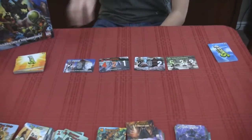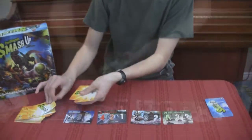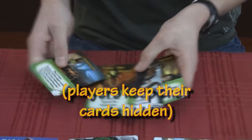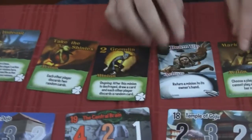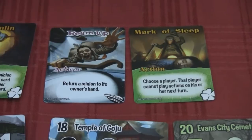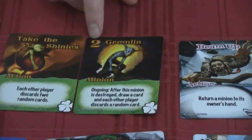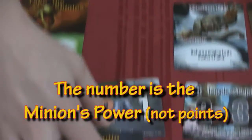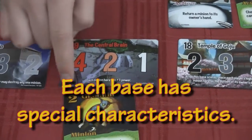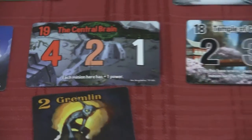The person with the most minion points on the base when it scores gets four, next most gets two, after that gets one, and then anyone after that doesn't get anything. So how do you go about getting your minions on bases? Once you have your factions all shuffled up, you draw five cards into your hand. I got four different tricksters and an alien card. Each card has either action or minion on it.